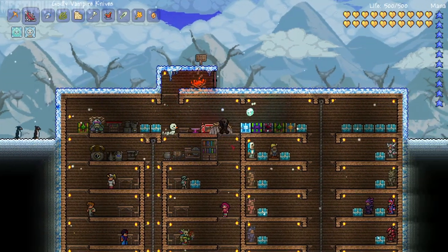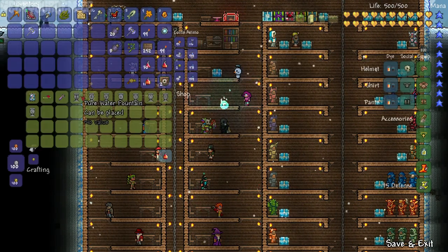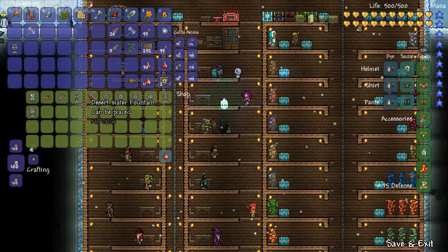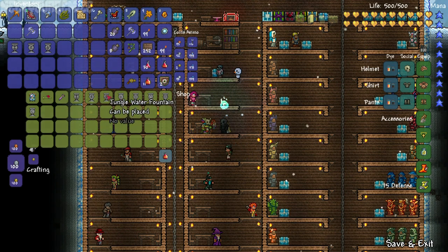How's it going guys, my name is Demise and this video is going to be a short overview on how to get all the different biome water fountains and what each one looks like. To acquire a water fountain you must retrieve them from the Witch Doctor NPC at no cost — they are absolutely free once some conditions are met.